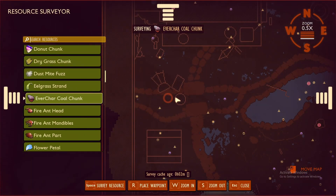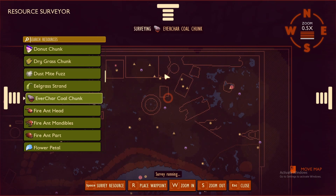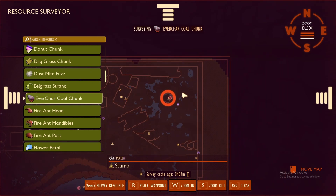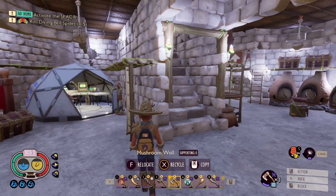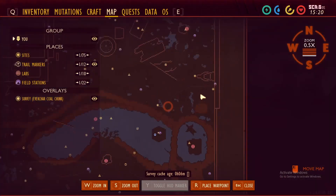You're going to get the EverChar Charcoal from the Grille. I like to go to the Toolbox and Lawnmower for Rust, and then I head over to the Stump to get Clay. If you don't have Ash Cement unlocked yet, you unlock it by getting the Stump Lab ship.